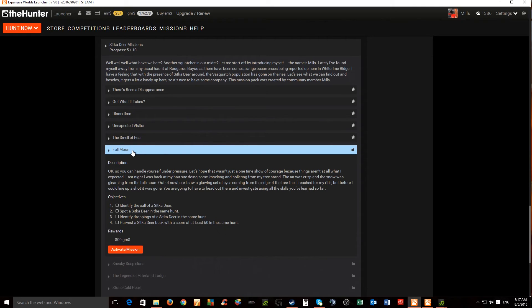Mission number six is titled 'Full Moon.' The description reads: you can handle yourself under pressure, but things aren't what I expected. Last night I was at my bait site doing some knocking and hollering from my tree stand. The air was crisp and the snow was gleaming from the full moon. Out of nowhere I saw a glowing set of eyes from the edge of the tree line. I reached for my rifle but before I could line up a shot, it was gone. The four objectives are: identify the call of a Sitka deer, spot a Sitka deer in the same hunt, identify droppings of a Sitka deer in the same hunt, and harvest a Sitka deer buck with a score of at least 60 in the same hunt.